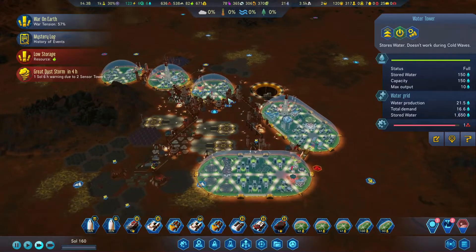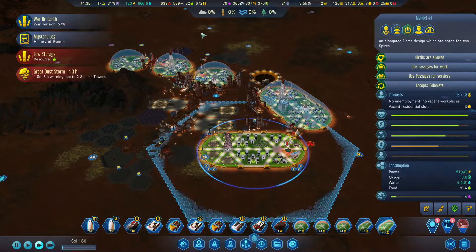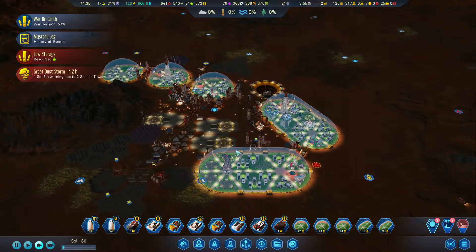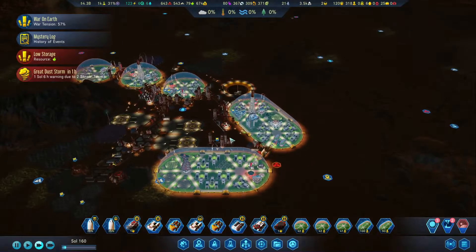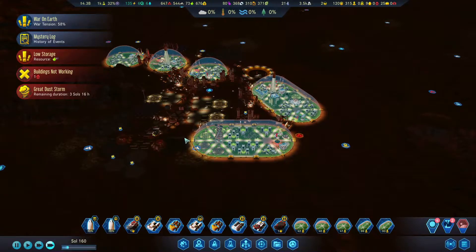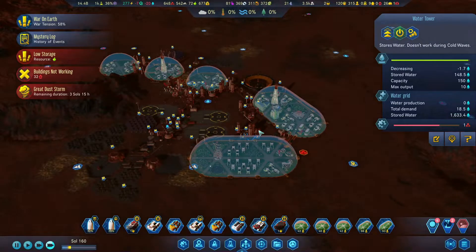Water does look good — we should have a lot stored up. During this dust storm, everything's full. Food is now looking good. I actually need to change this over to soybeans. Housing is not great — we could actually think about building another dome. We do need more polymers. Let's just speed things up; we're just waiting for things, but we should get the polymers pretty fast.